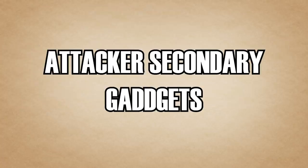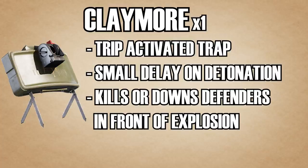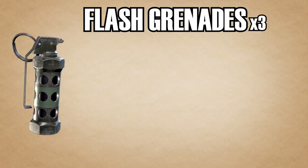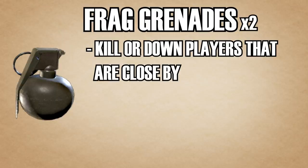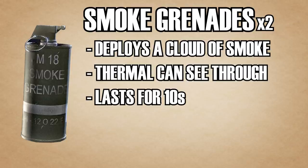For attacker secondary gadgets: the claymore is a trap with three lasers pointing forward — when tripped it detonates after about half a second, killing or downing the defender. Breaching charges are soft destruction devices usable on walls, floors, or barricades to open areas and line of sight. Flash grenades blind and deafen operators in an area, though they can be fairly inconsistent. Frag grenades are lethal grenades that can kill or down someone in close vicinity. Smoke grenades cloud vision for 10 seconds and can't be seen through except by thermal scopes or cameras.